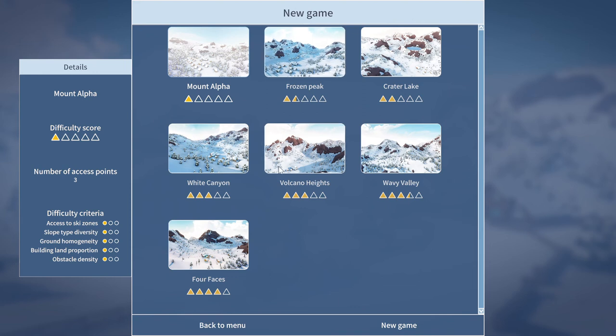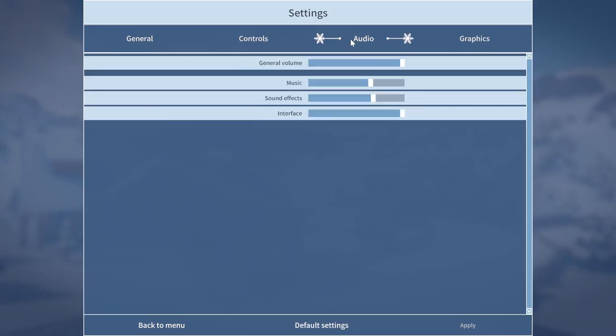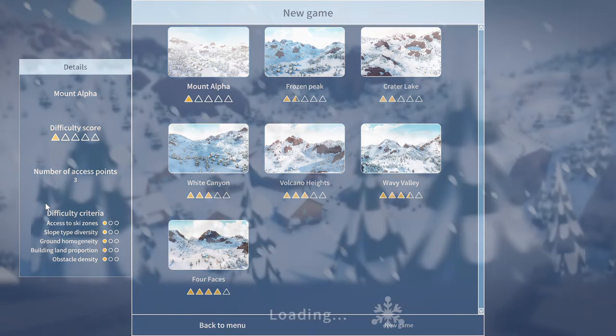Let's just go into new games. I studied some of these maps and I think the easiest one we should start with is Mount Alpha. Let me adjust the settings — the audio is a bit too loud. Yeah, that should be fine. Let's just do Mount Alpha and we'll start with that.